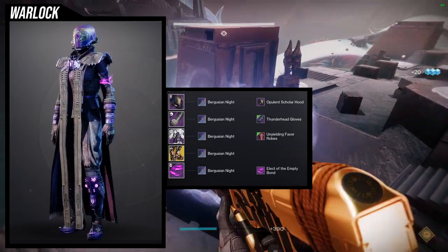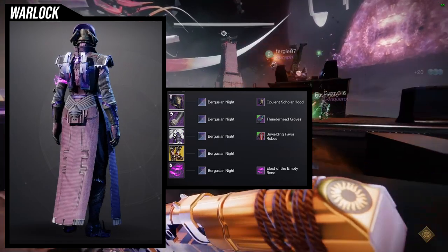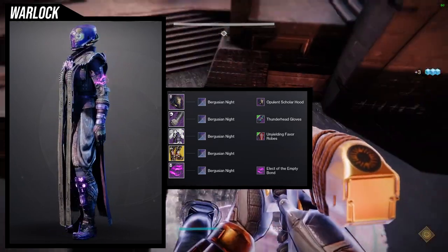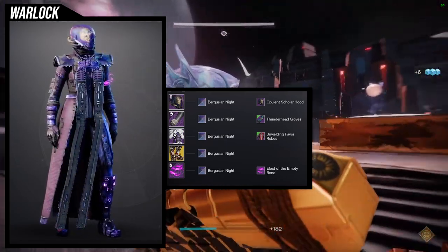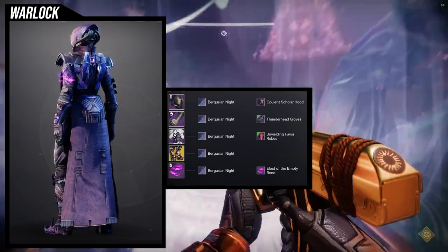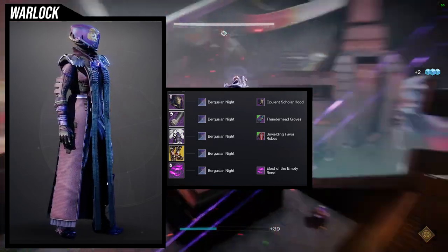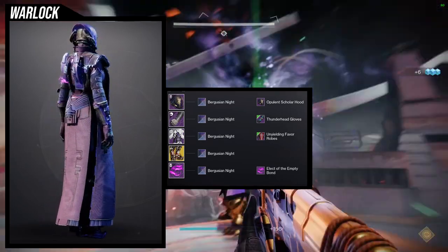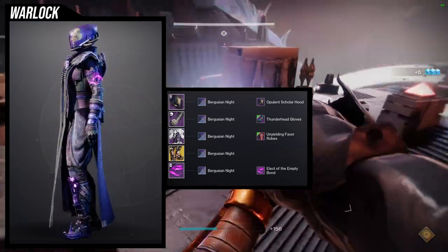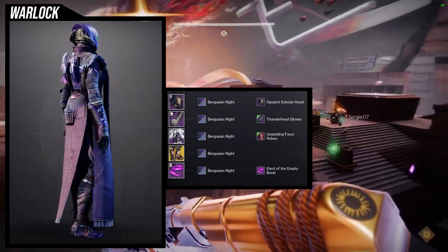The right side of the leg on the Swarmers is the best portion — if I remember correctly, the right side glows and the left side does not. For the Bond, Elect of the Empty Bond was an easy choice because I'm using Burguzian Knight shader, which has a lot of purple, and I wanted to lean into that purple. The Opulent Scholarhood has a gem in the front that doesn't change color, so I figured I'd just use Burguzian Knight and not fight the purple gem.